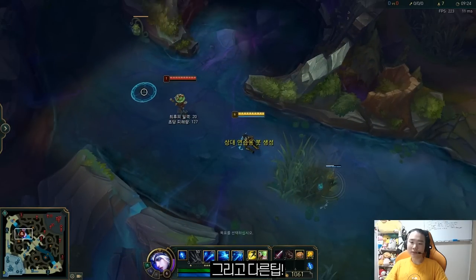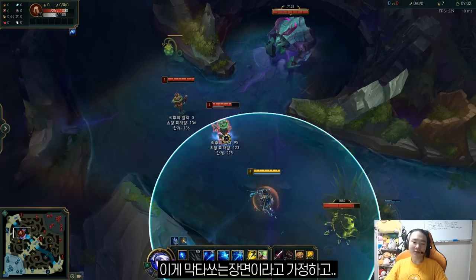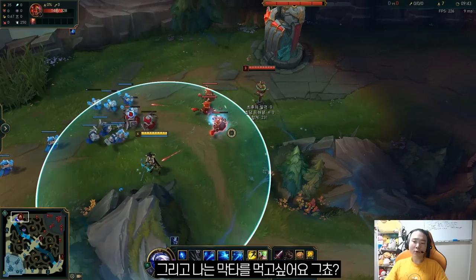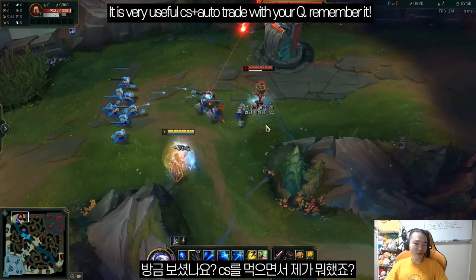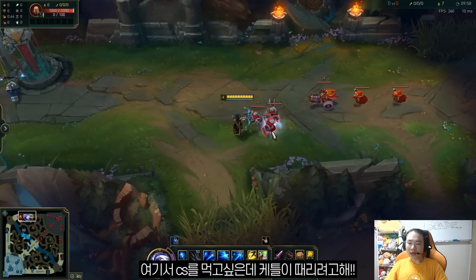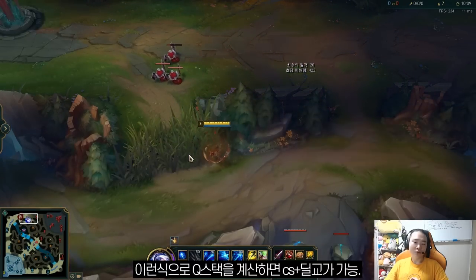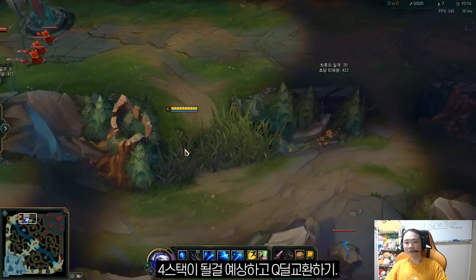The other thing: let's say I'm going to last hit a CS, and Caitlyn is hitting you at the same time. What I did here — one, two, three — I want to take this CS but Caitlyn is trying to hit me. In that case: auto Q. You take the CS with your auto, but if you have a four-stack after that auto, you press the Q button toward the enemy. Because you can auto-cancel, you get the CS and trade at the same time.